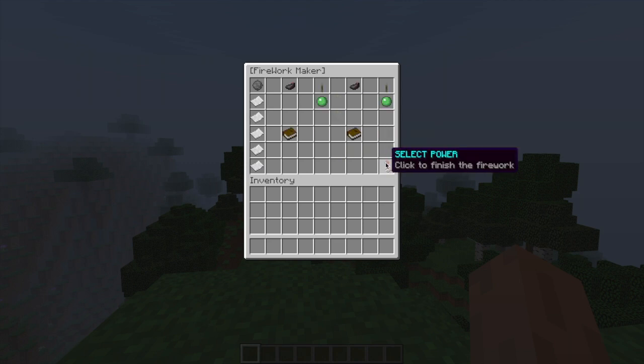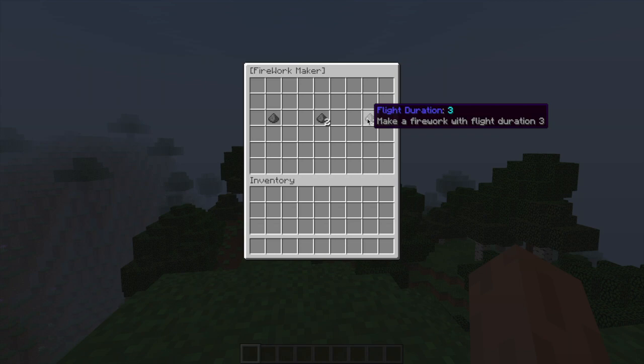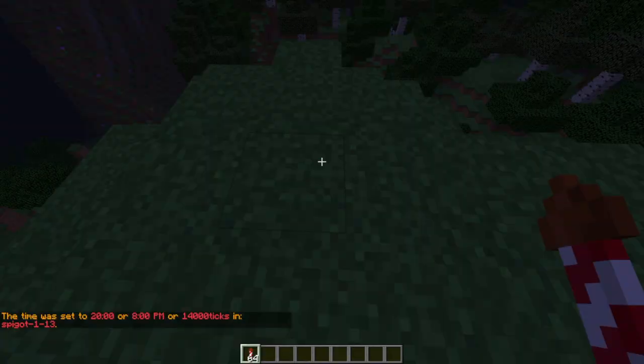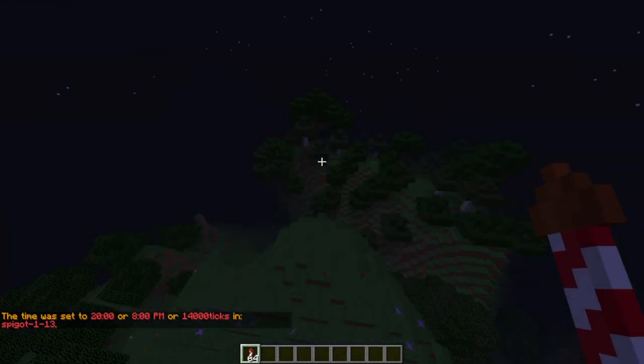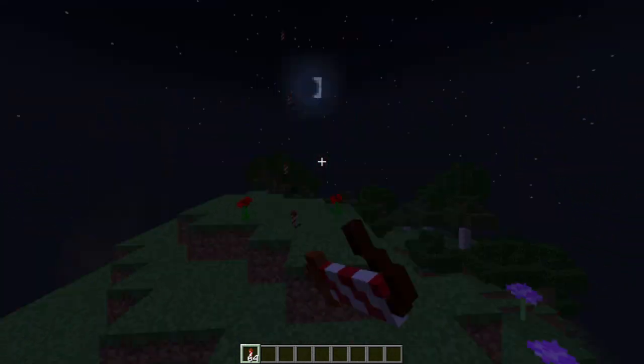If we go into power we can change the duration of the flight, which means how high it goes. 1 is low, 2 is medium and 3 is really high. Let's go ahead and set it to 3, and if we fire off the firework it will go up, go green and then blue and fade out. So that is a simple demonstration of the creeper effect.